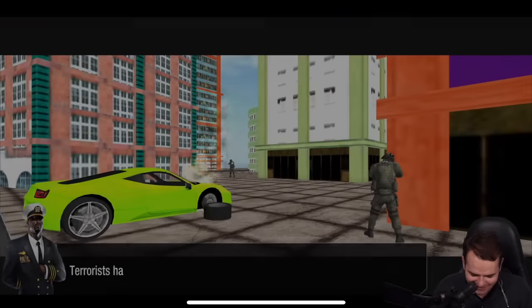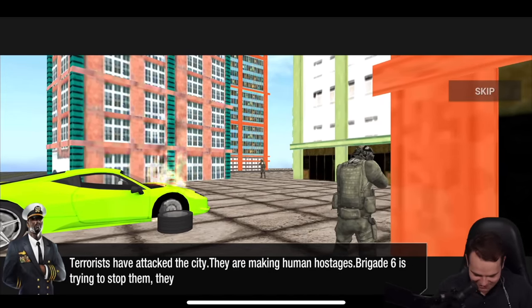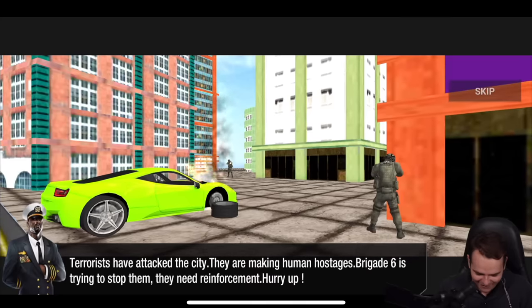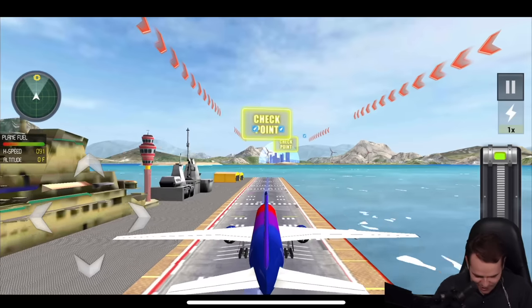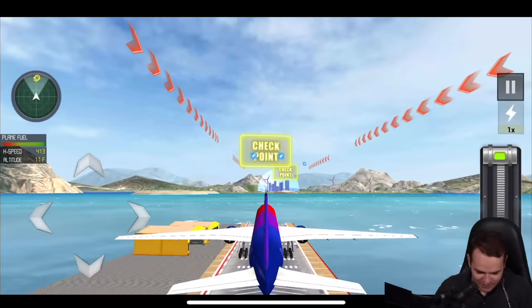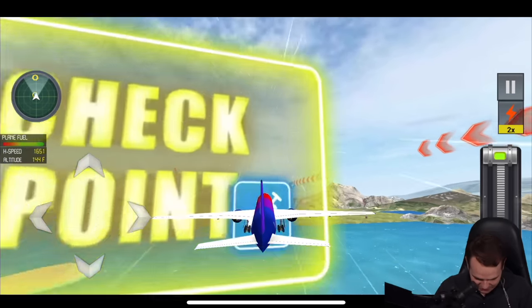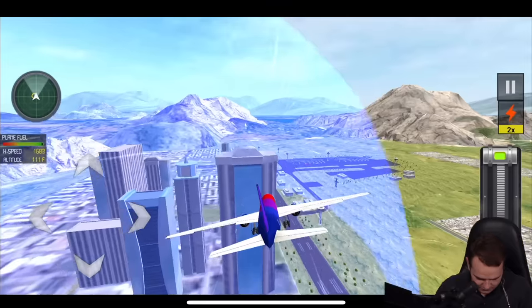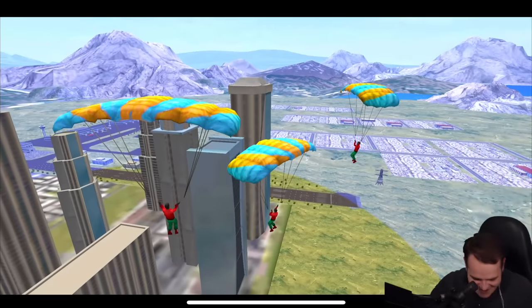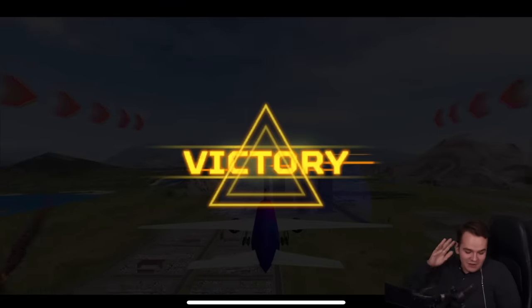Terrorists have attacked the city — they are making human hostages. Brigade 6 is trying to stop them, they need reinforcement. We're taking off a 777 from our aircraft carrier — let's go two times speed. We're three times as fast — beautiful. Let's now fly into the city, because that's gonna help with the terrorists. There's no damn way.